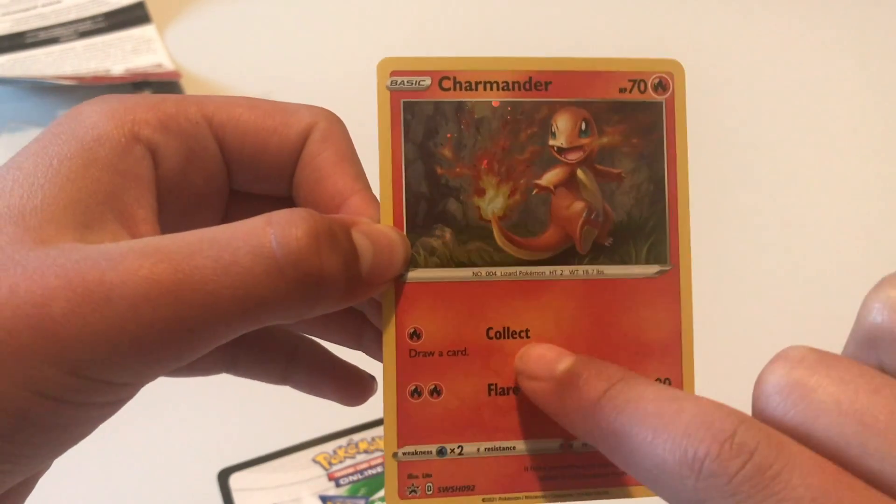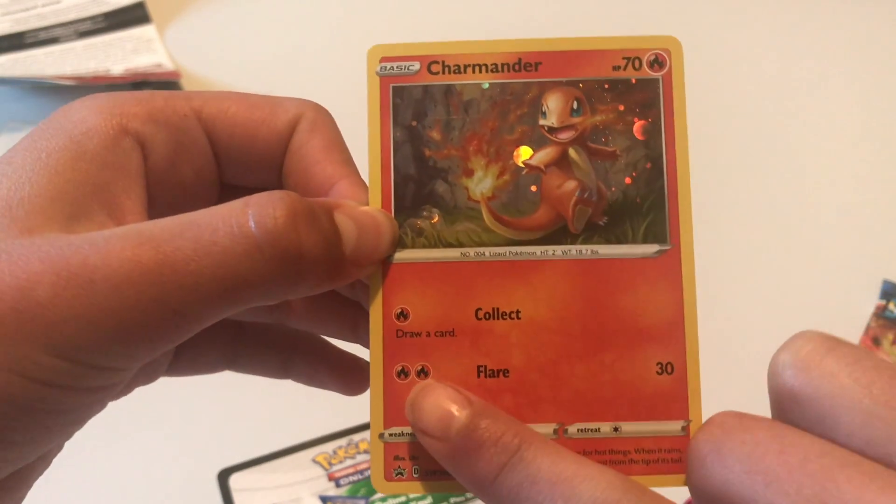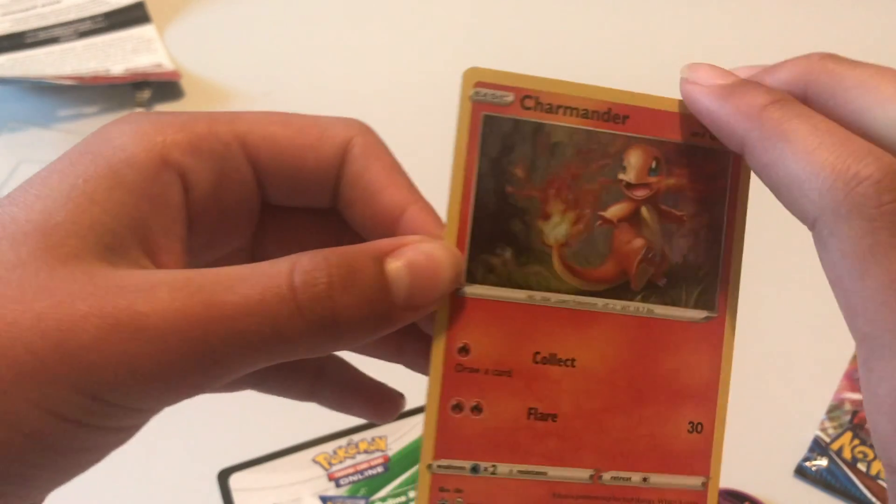Collect: draw a card. Flare: 30 damage. Very cool! All right, let's open that booster pack and see what's inside.